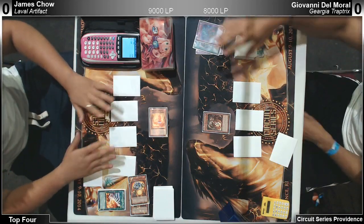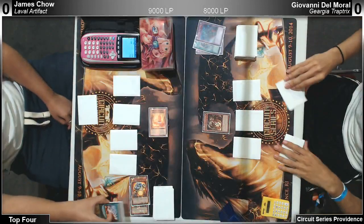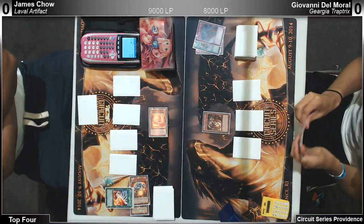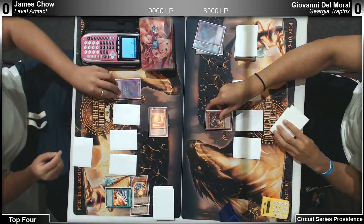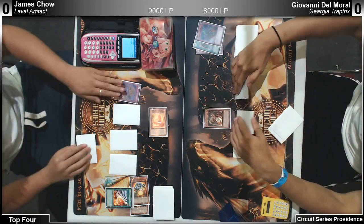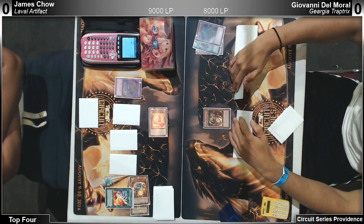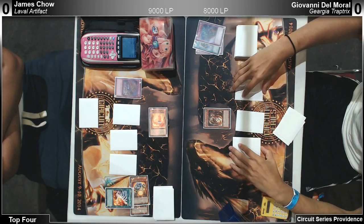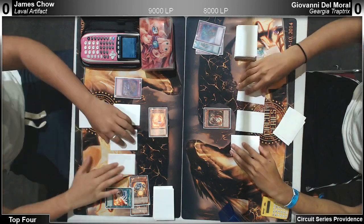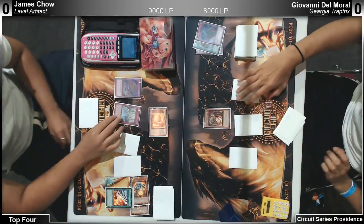He plays two Breakthroughs and no Phoenix Wings, but three Phoenix Wings — so you might love doing one or the other. He plays one Double Cyclone. All three Sanctum — oh my god. It could be all artifact monsters. I'm almost positive it's gonna be all artifact monsters. He's playing Laval artifacts.